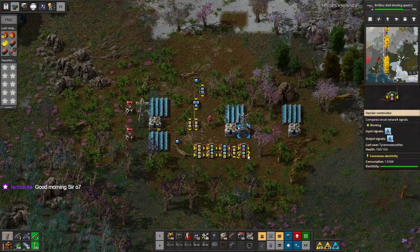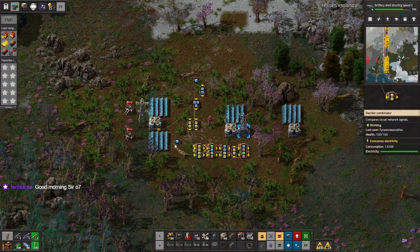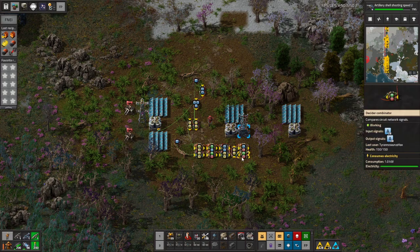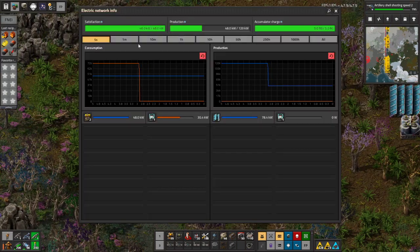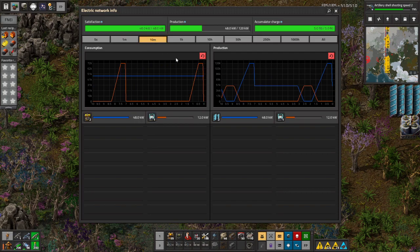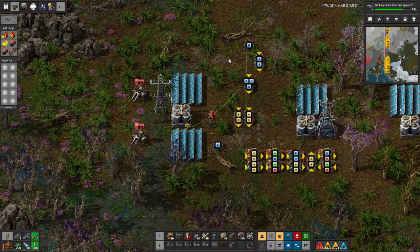So the last thing we did was make a memory cell that records the lowest value it's been given. In 7 minutes we need to come back here and confirm that that's working properly, but I'm pretty sure it is.